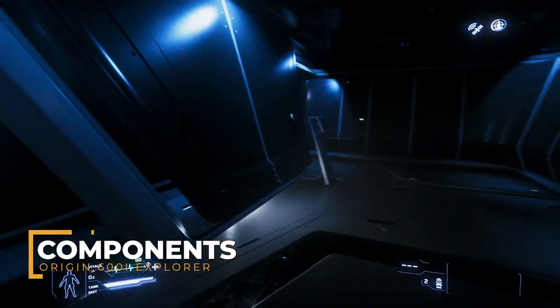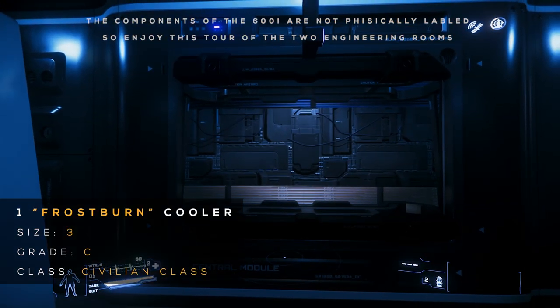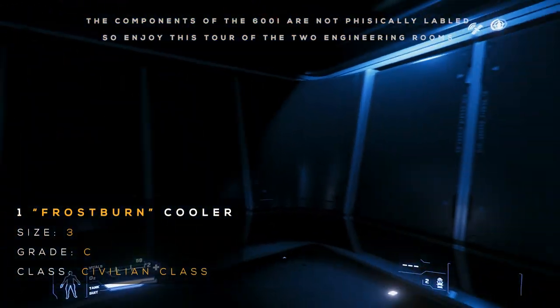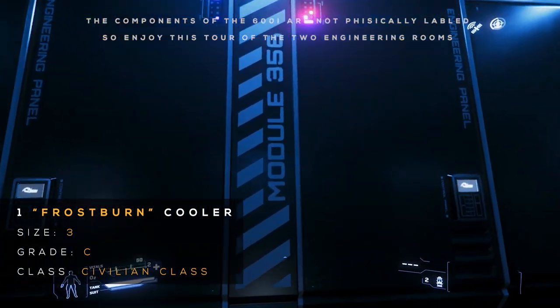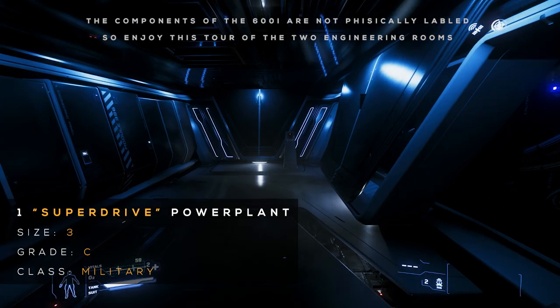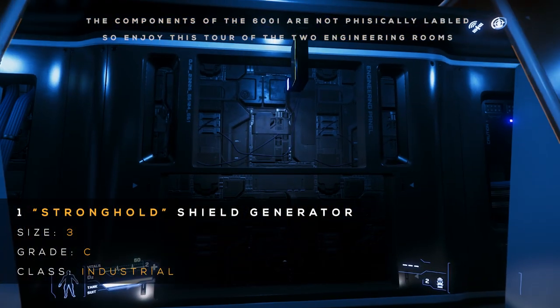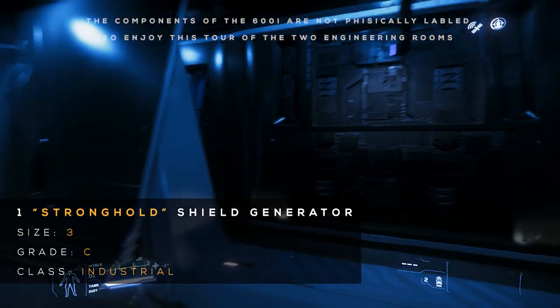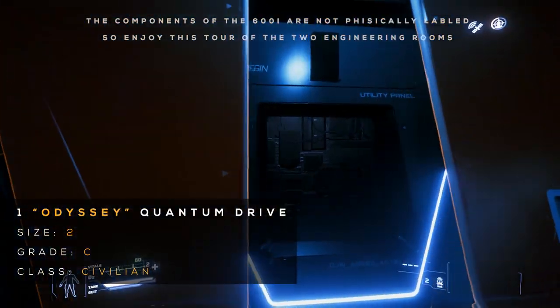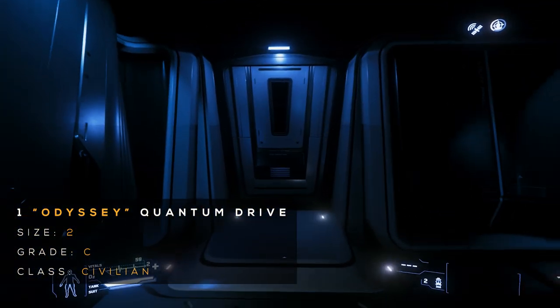Now for the components. The standard components available on the 600i are as follows: 1 size 3 grade C civilian class Frostburn cooler, 1 size 3 grade C military class Super Drive power plant, 1 size 3 grade C industrial class Stronghold shield generator, and 1 size 2 grade C civilian class Odyssey quantum drive.